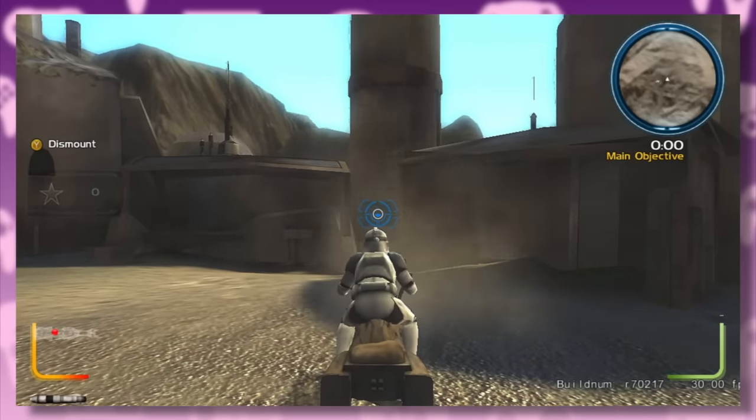The soldier classes remained mostly the same, but the special class has been renamed to the melee class. The clones have a Lance Trooper inspired by the animated series, the droids have a Magna Guard, the rebels have a Wookiee General with a big club, and the Imperials have a Royal Guard. As for multiplayer, there's no Xbox Live, but split screen did work for all maps in instant action.